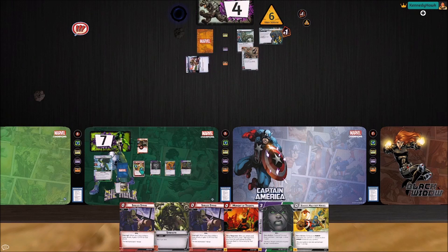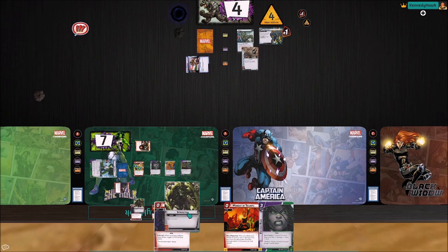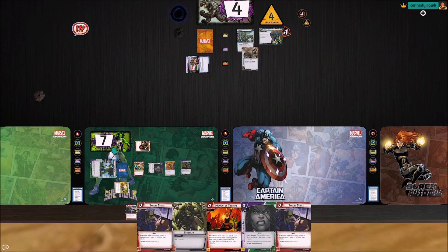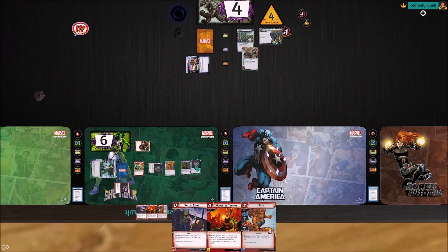We're going to have to thwart one. I think we're going to Earth's Mightiest Heroes to thwart another one. That brings us to six, five, four. We've got a lot of really good cards here, but they're not what we need. Let's take a damage and draw a card — okay, that's a little bit better.